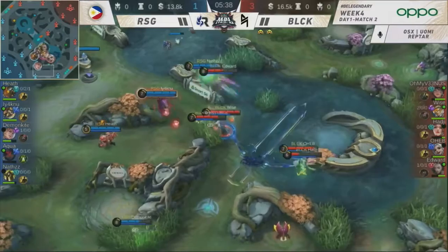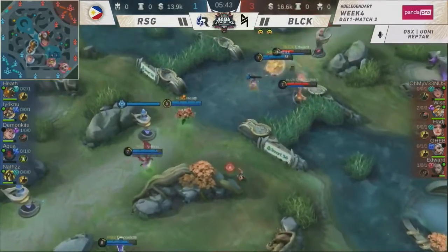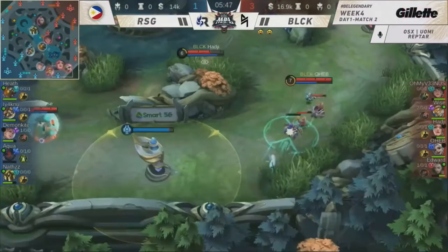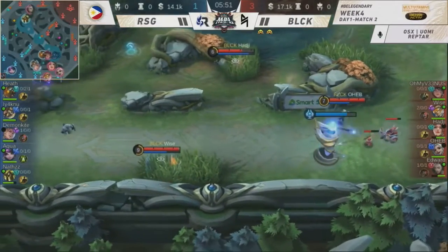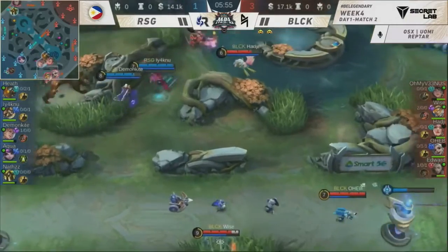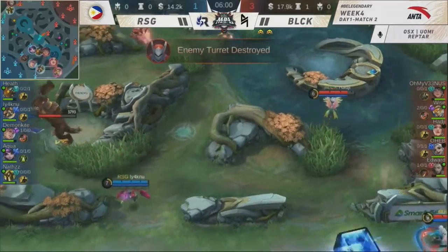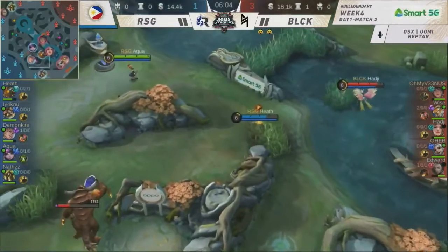Turtle securely taken down by Weiss. Here comes the downforce laid down by RSG. Edward poking — going down on Nats. The sustain is just too strong. They're not getting into team fights right now. RSG is trying to be cautious against Blacklist's composition. This MVP Benedetta coming in from Season 7 for Edward — he just found Aqua in a bad spot.